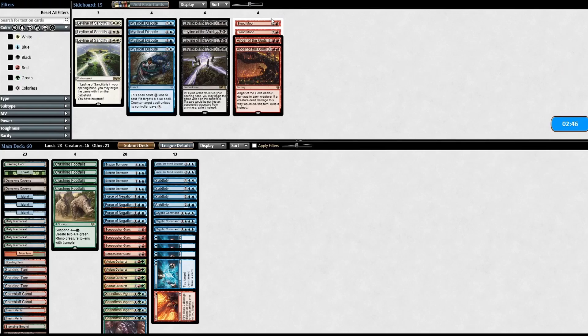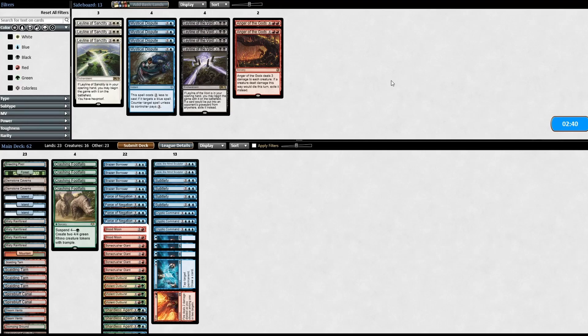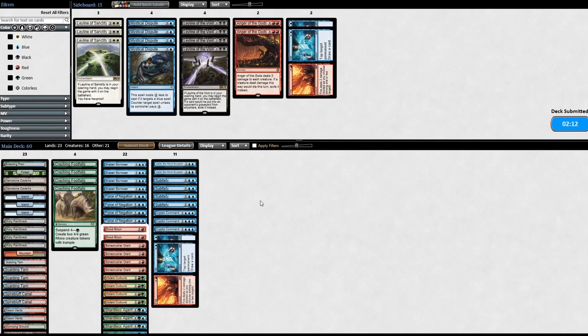Game two - this is where Blood Moon comes into effect. With Blood Moon, what do we take out? We really need Crashing Footfalls to happen immediately. Force of Negation seems reasonable. Subtlety is also great against their deck. Maybe shaving some Fire and Ice - yeah, two Fire and Ice. Let's try it that way.